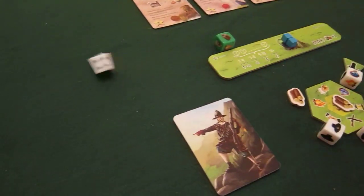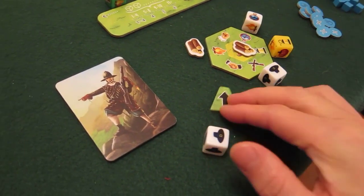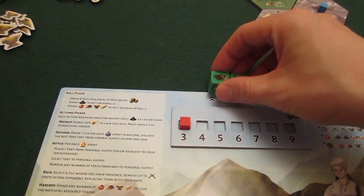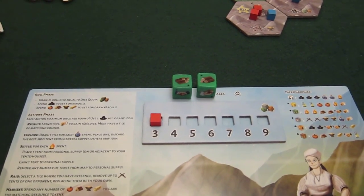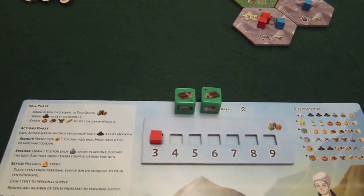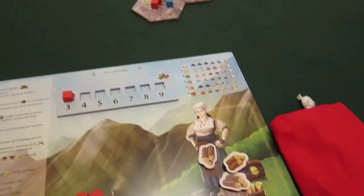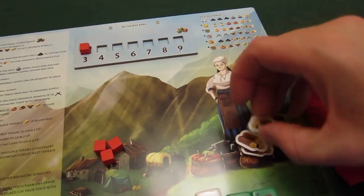The bot gets a three, moving to a trade action. He has one good and sells it for two victory points. Over to me — I have one action. I could discard a die to draw more, but I like the idea of having three wood, which will sell for a good amount. So I cash those in for two wood resources, stacking them in the basket.